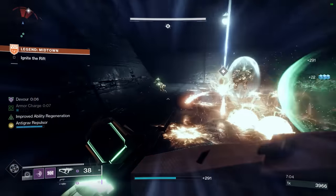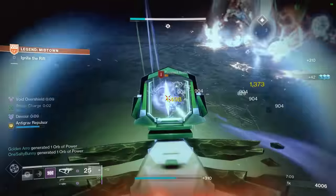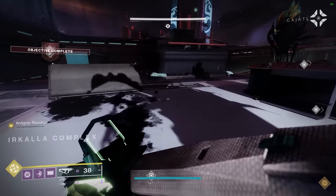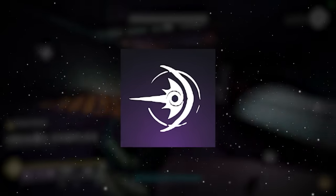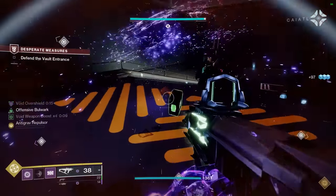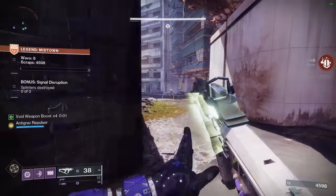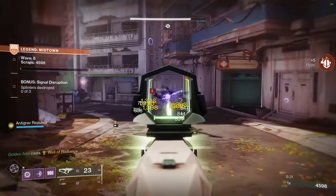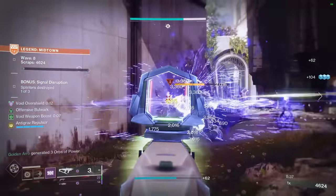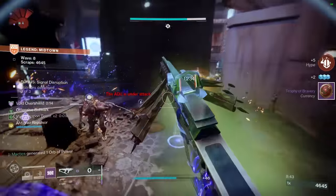Remember how I said that every single powered melee kill instantly grants 20% of your super energy? Well, it is for that reason that I highly recommend the Shield Bash shoulder charge melee ability for this build, not only because it does significantly more damage than its shield throw alternative — making those final blows easier to land — but because it also provides the user with an overshield when landing final blows with the ability, something that is extremely important for the neutral game of this build.